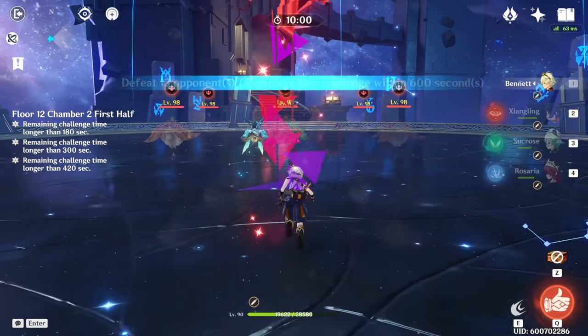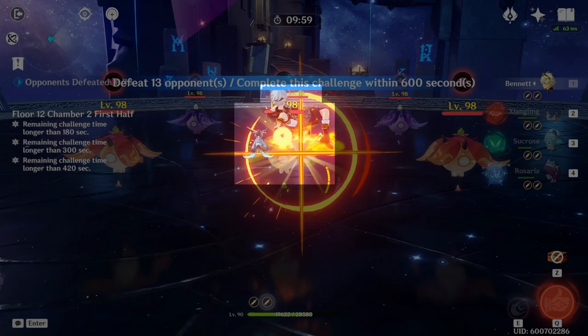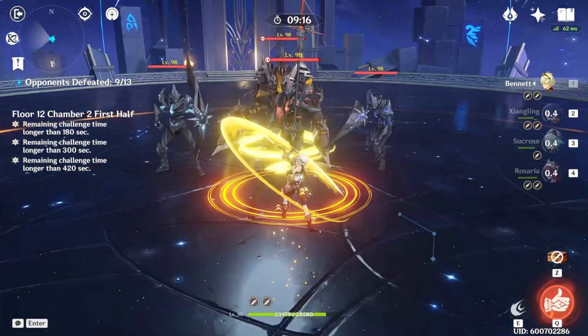On the first half we're fighting three waves of enemies, starting with six specters: two pyro, two electro, and two dendro; three pyro whopper flowers; and four serpent knights.